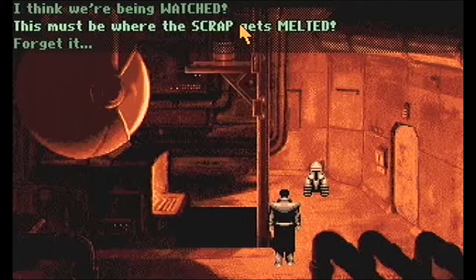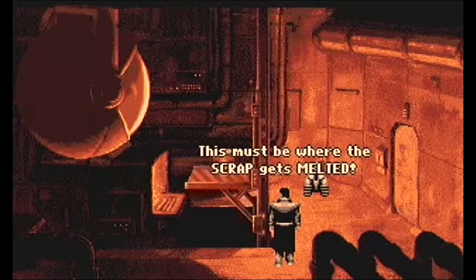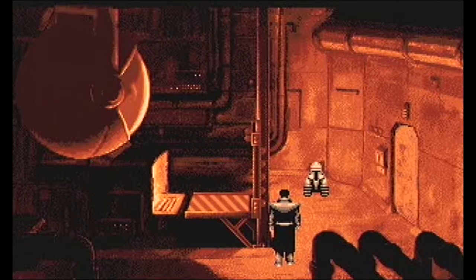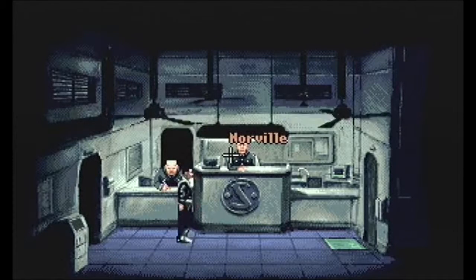Now, many years later, Robert is a grown man, and people from the city are looking for him. They hunt him down, kidnap him, bomb his relatives in the Gap, and take him to the city. Soon, Robert finds himself in a second helicopter crash that he miraculously escapes unharmed. And now he's loose in the city looking for answers and revenge.